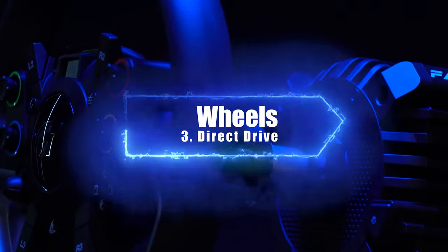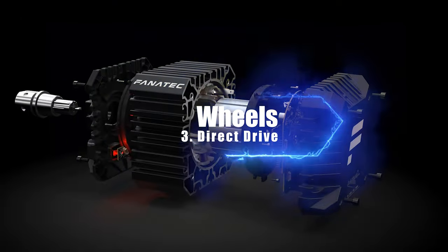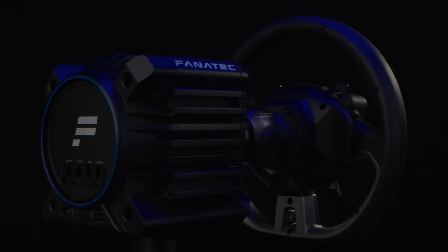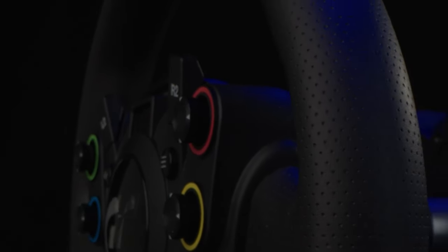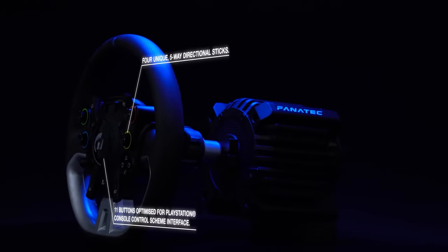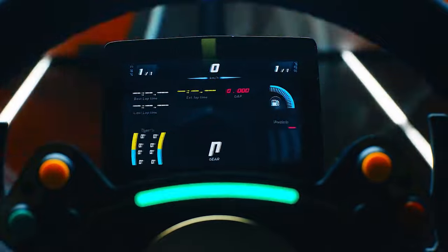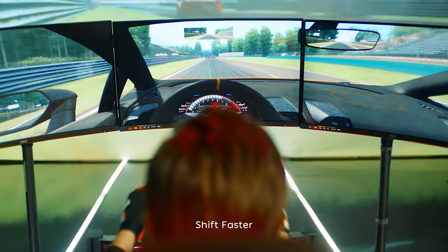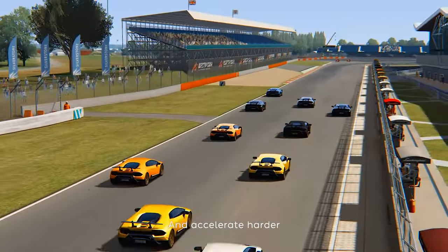The third and most expensive option is direct drive wheels. These use neither belts nor gears because the motors are connected directly to the wheel shaft. They can offer insanely high accuracy and raw power but that comes with a hefty price tag. This category is dominated by Fanatec and Moza, and more recently Logitech entered the direct drive market with their G Pro. They generally go well beyond $700 for an entry-level option and up to a few thousand for the best of the best. Unless you're doing competitive sim racing or earning a living from this, spending this much is complete overkill.